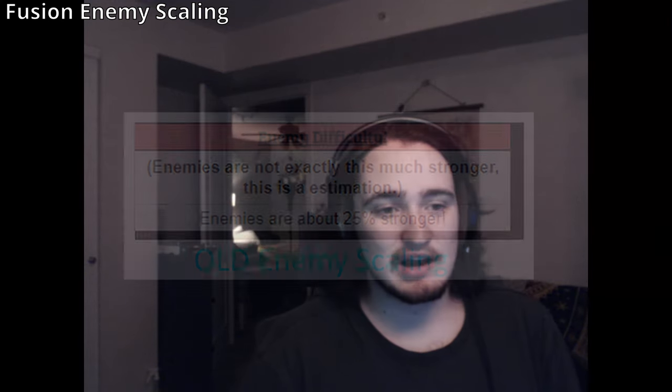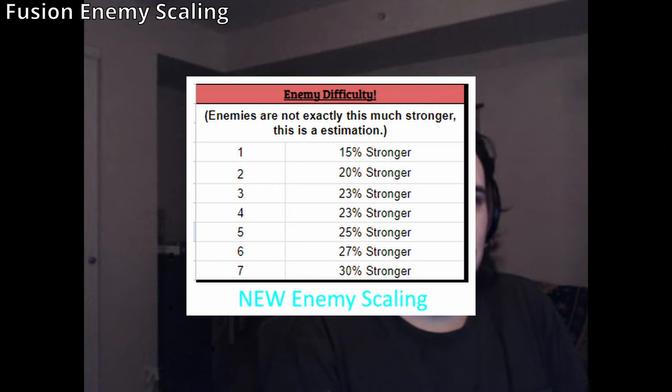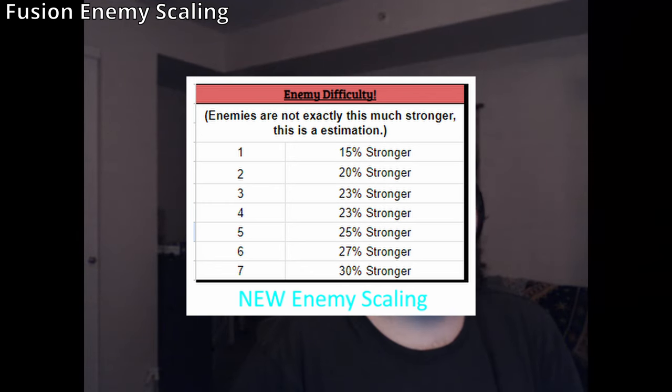Another change is enemy scaling. Before, all enemies got the same scaling regardless of fusion level. Now, based on your fusion level, enemy scaling will dynamically scale. All seven levels will have slightly different scaling — previously enemies were roughly 25% stronger; now they range from 15% to 30% stronger. This means at early fusion levels the enemies are weaker, so you won't get double punished for having a weaker fusion.